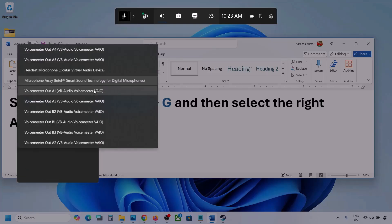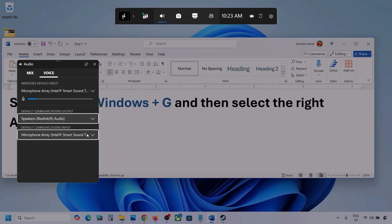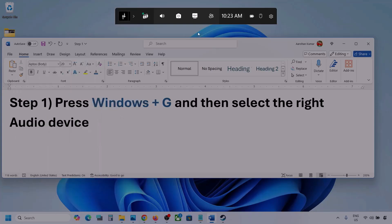Set the game volume slider to maximum. Now go to the Voice tab. Over here also, select your audio device — you may see multiple options. Make sure you select your audio device for Default Communication Output as well. Select your audio device, and once selected, launch the game and check.